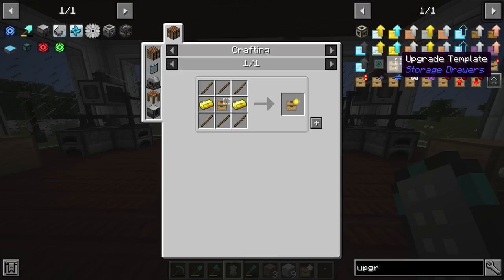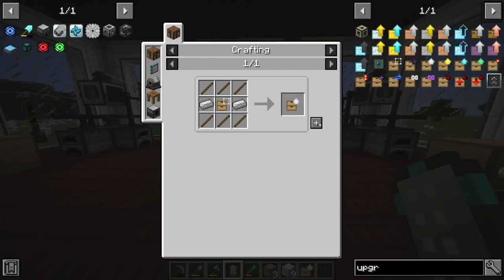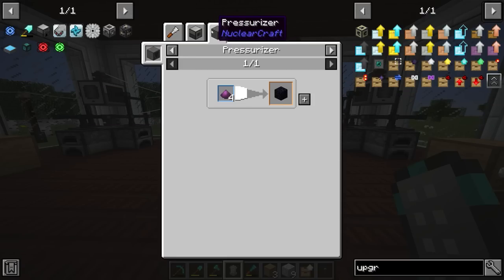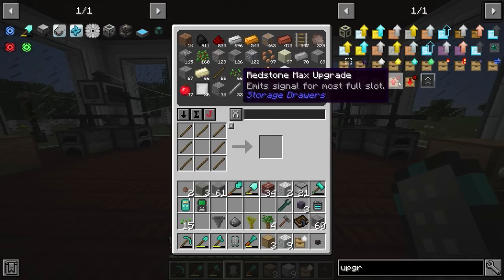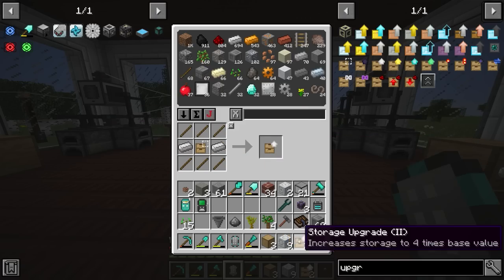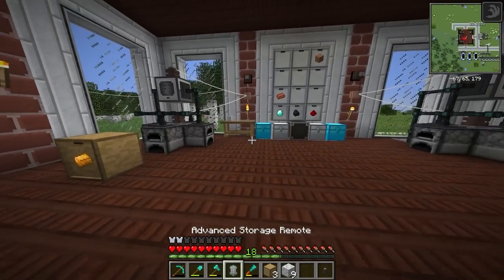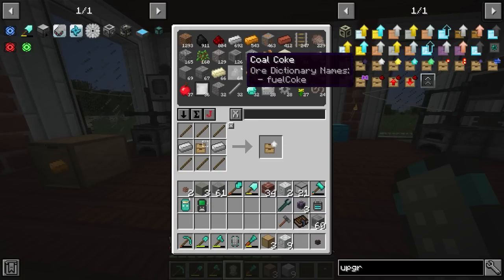We could go even higher using gold, diamond, or emerald upgrades, but right now we don't have much gold, not much diamond, and no emerald. There's also the obsidian upgrade, but we don't have access to obsidian either. So iron is really all we can go with. We can then go ahead and move all of the iron and copper out of the chests, since right now our ingot drawers aren't connected up — that's something I'd like to change.